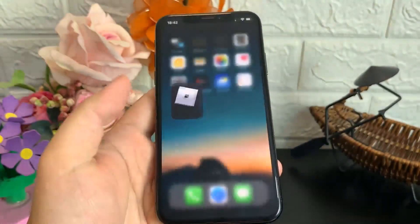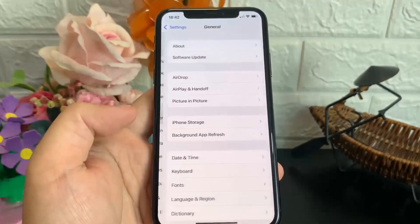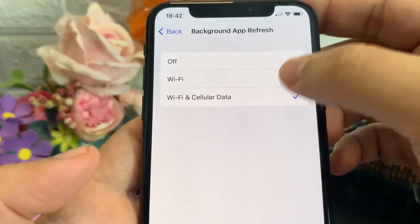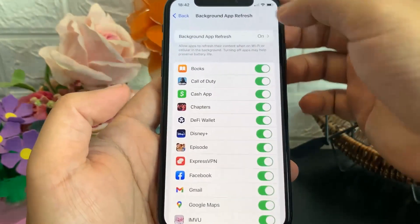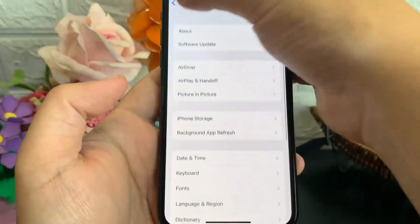Now, without that out of the way, you're just going to want to open up Settings and scroll down until General, then go into Background App Refresh. Go back into Background App Refresh again, and then make sure that Wi-Fi and Cellular Data is on. After that you can just go back twice.